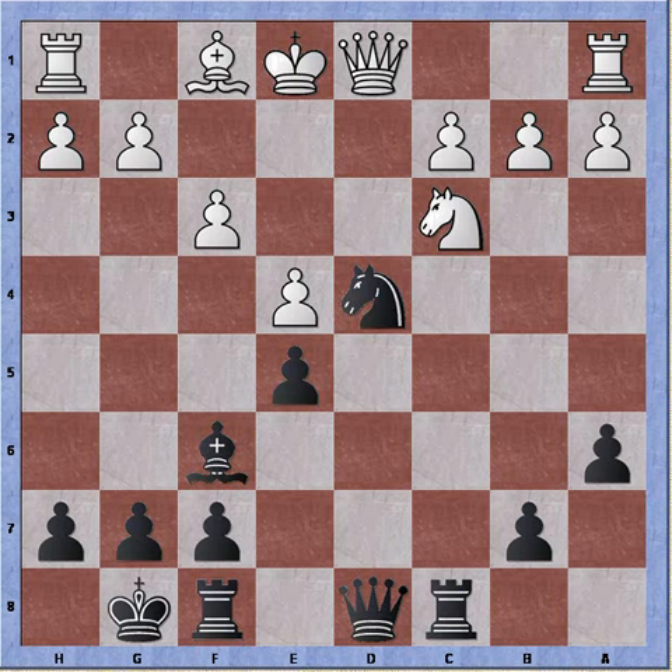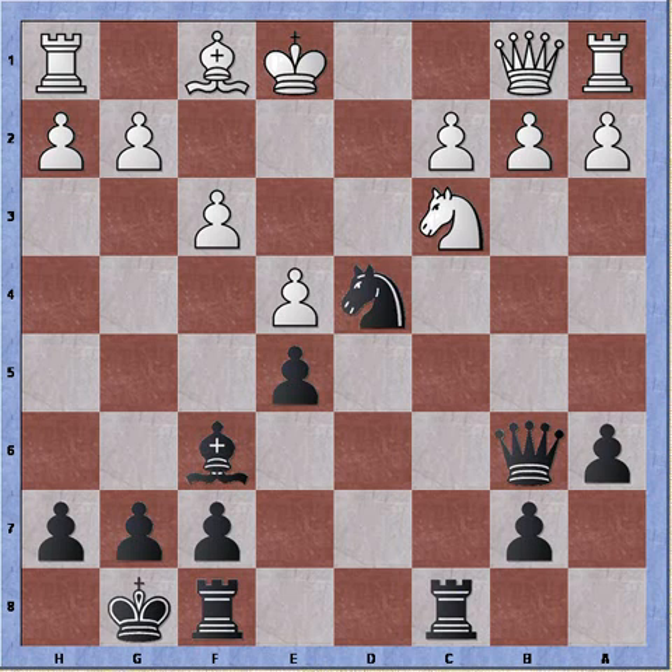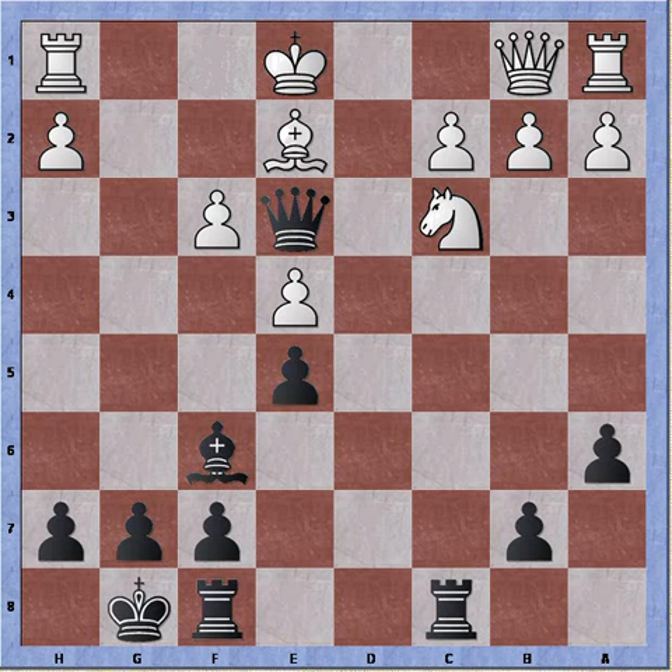White plays f3 instead, supporting the center. I play queen to b6 attacking the pawn, queen to b1 to protect. Now I can take full advantage of white's centralized king. Knight takes pawn check, gaining tempo to bring in the queen. Pawn recaptures. Queen e3 check, and bishop to e2. We can see that all white's pieces are being protected, but we have very strong compensation for the sacrifice. Bishop to h4 check - king goes to d1. It cannot go to f1 because of the mate, so we are forcing the king more into the open.